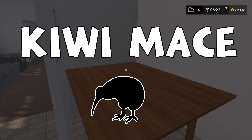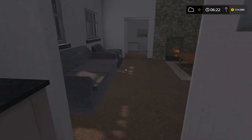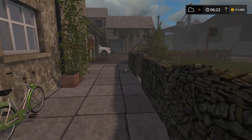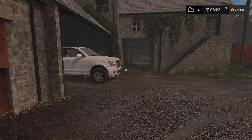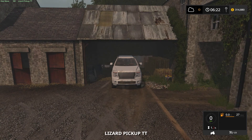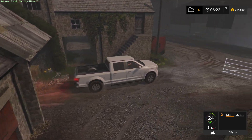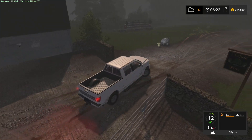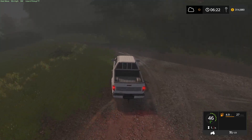Welcome everybody back to Oakfield Farm. We've got our belly full of some bacon and eggs and it's time to get back into some farming. It's a bit foggy out here today, but what we're going to do today is we are going to do some farm expansion. It's about time to spend just a little bit of that money we've got saved away. Let's throw on the lights here on our truck, aka Death Trap.